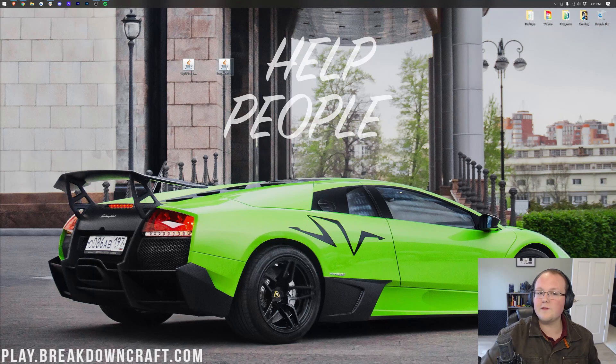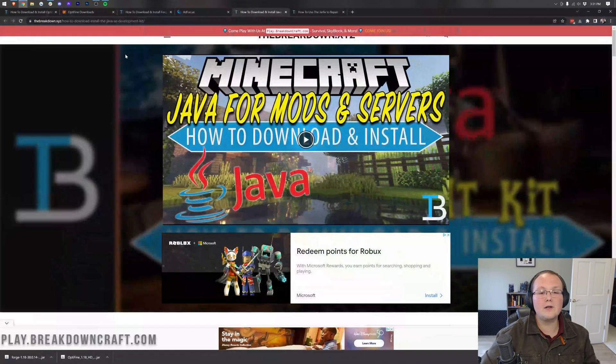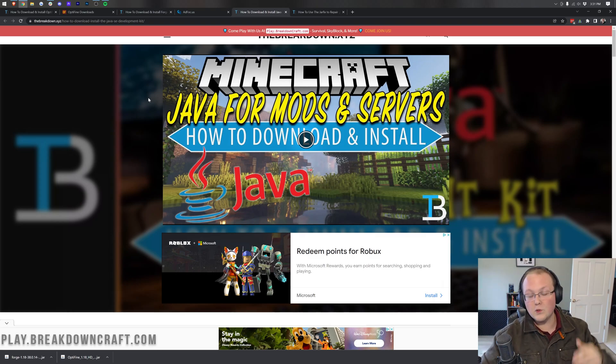We want to start with Forge. If the logos look different, don't worry — I'll show you how to fix that. Right-click on Forge, click Open With, select Java, and click OK. In some cases that will work, but in others you won't have Java at all, or you have Java and it still won't work. In that case, you need to download and install Java 17. Java 17 is required for Minecraft mods like Optifine and Forge.